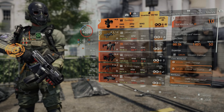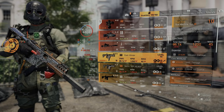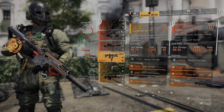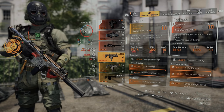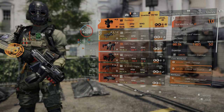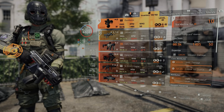Everything else stayed the same. Comparing Ouroboros to the Dark Winter, it has the same damage as the Vector SVR — whether that's the Dark Winter or the named version — but what it has above those is the RPM. The Dark Winter sits at around 1200 RPM here, while the Ouroboros is at 1485, so there's a clear advantage there.